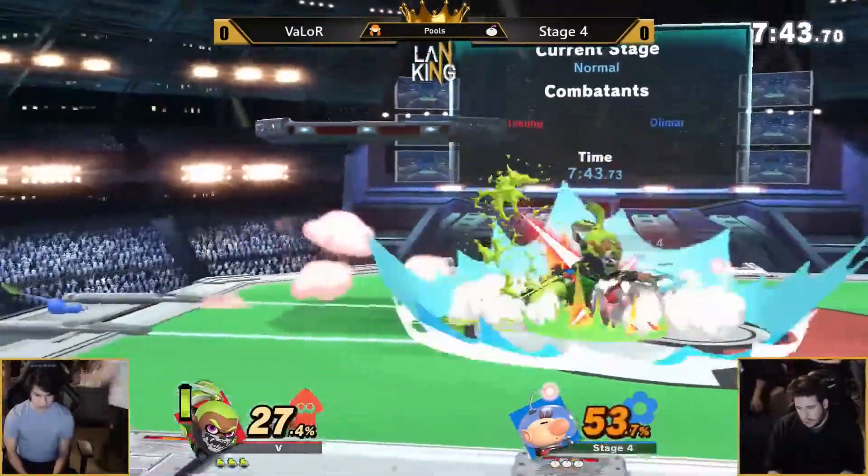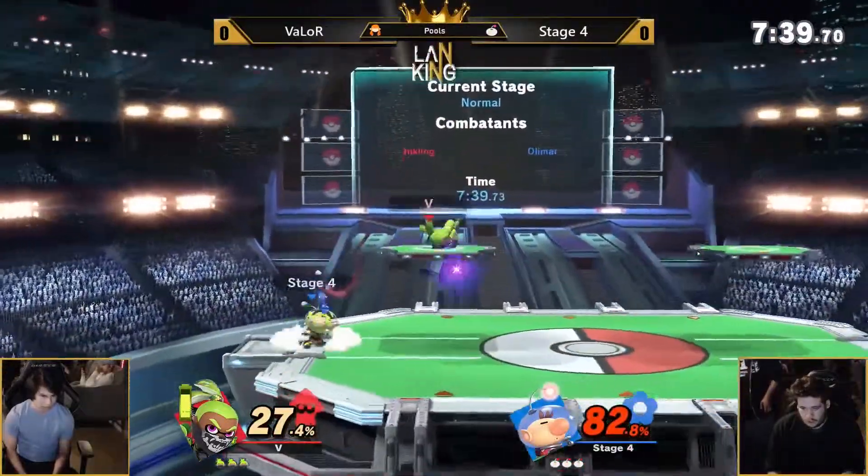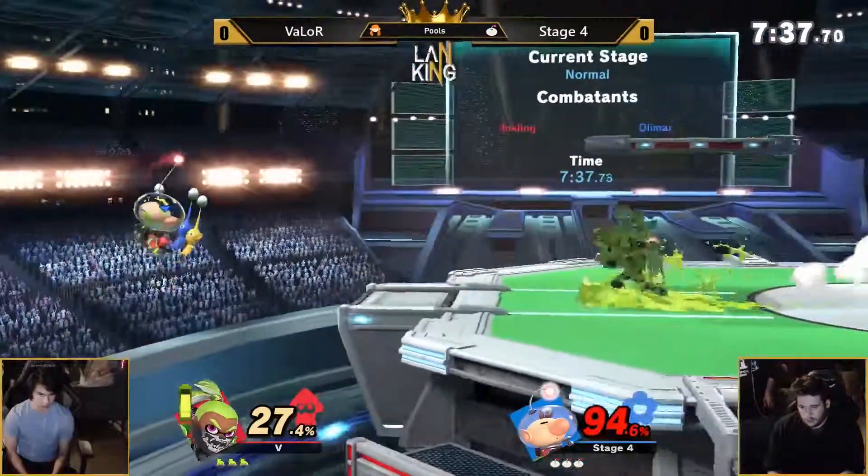Who — Olimars or Inklings? Oh, Olimar. A Chablock into an up smash from Valor, setting himself up for an early lead, getting that back air.